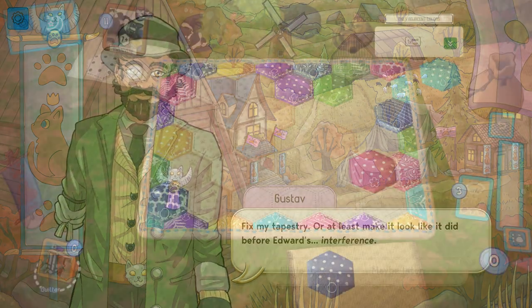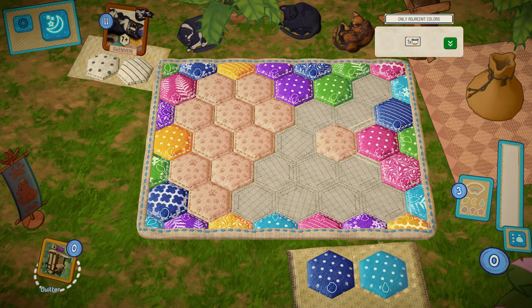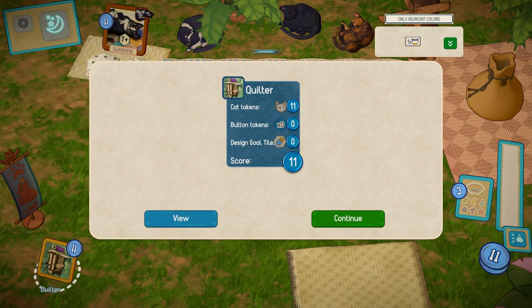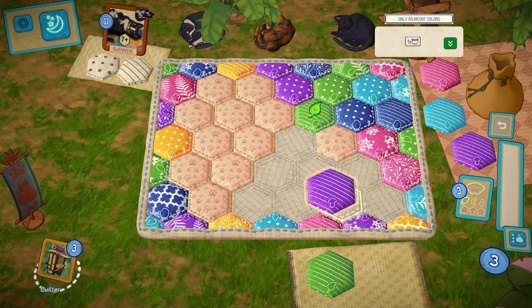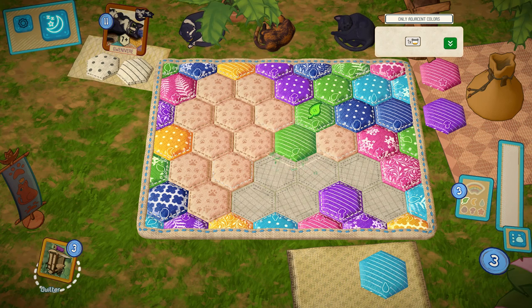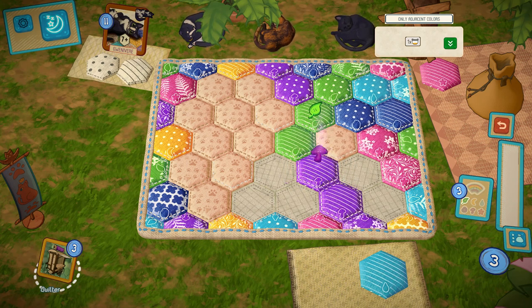Alongside online and local play for one to four players, there's also a story mode that switches up the gameplay slightly. Instead of only playing full games, it gives you a mixture of full games and specific puzzles — for example, it might give you six tiles and say get four badges and a cat badge in these moves, so you've got to plan every single patch perfectly to hit all of those goals. The story seemed a bit strange as you appeared to be knitting quilts for war, so not entirely sure how wholesome that was, but it did offer a welcome change of pace.